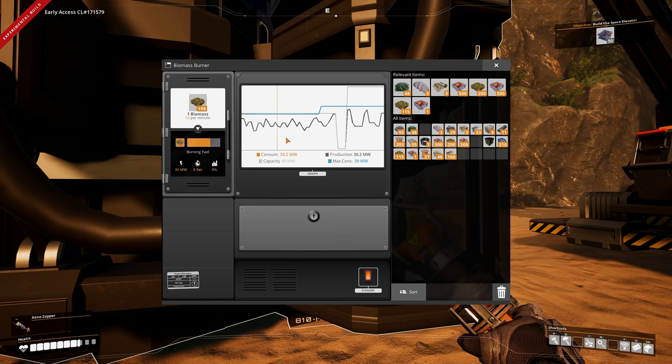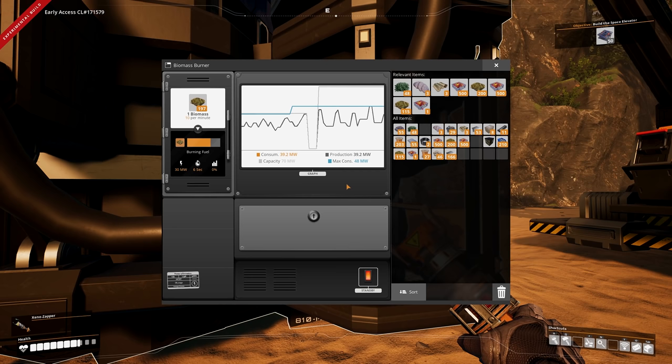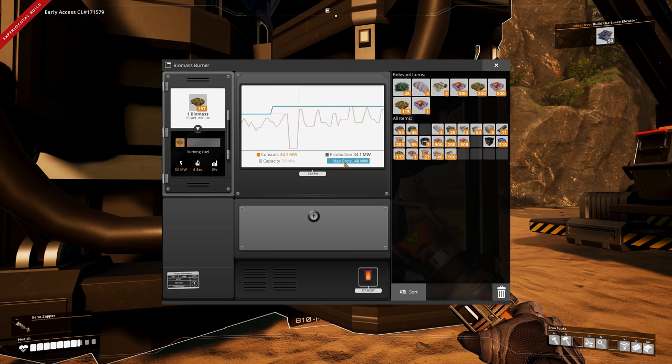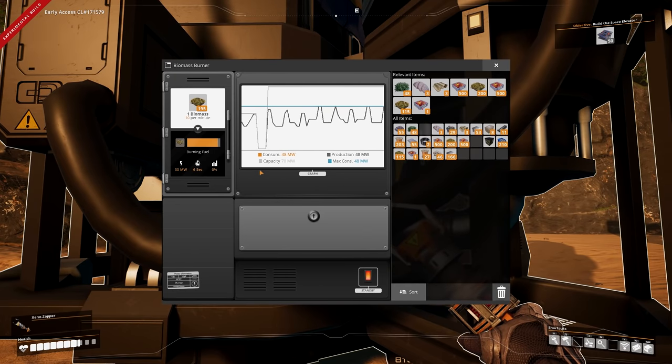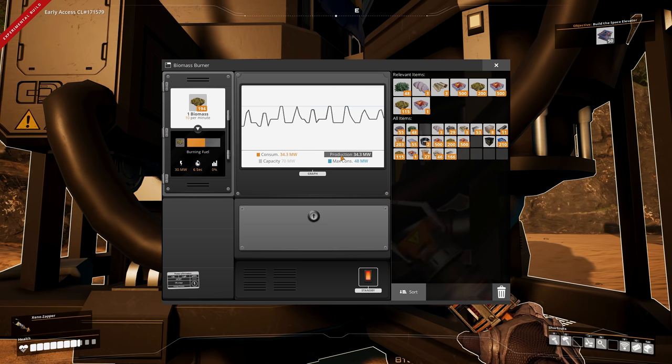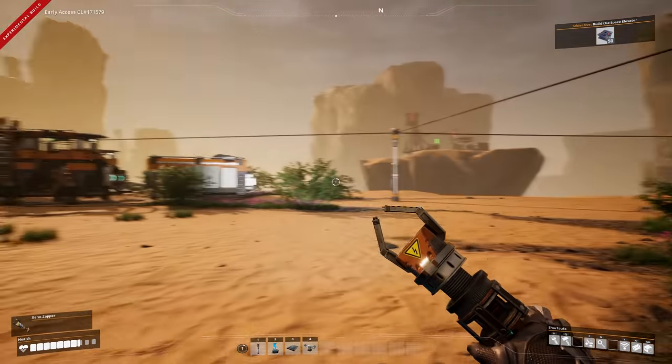We have a limit of about 48 megawatts consumption from all our machines when fully powered. Our three biomass burners give 20, 20, and 30 megawatts - a capacity of 70 megawatts shown as the gray line in the power UI. The blue line is what we're actually consuming. If the blue line ever goes above the gray line, you know a power cut is coming soon.